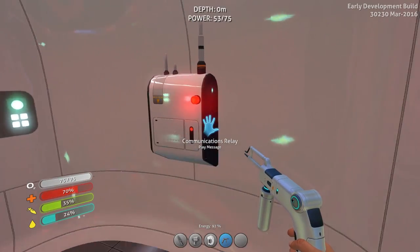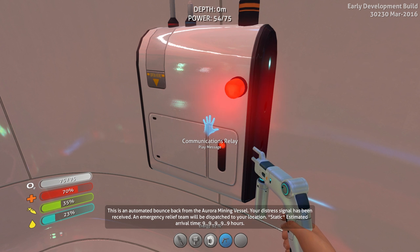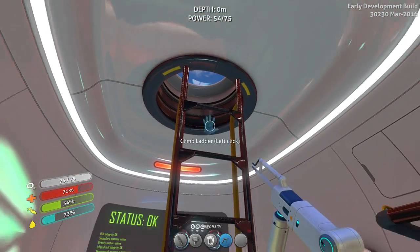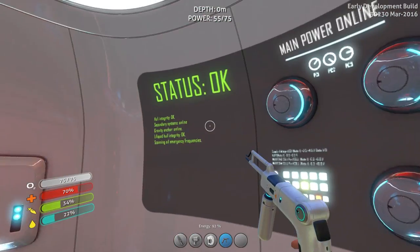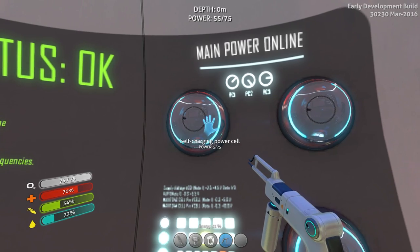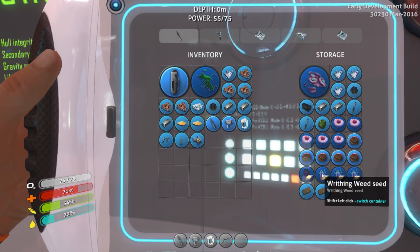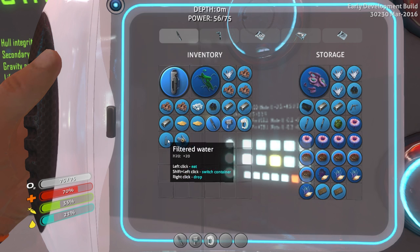I want to fix - a new message has arrived. Playing message: 'This is an automated bounce back from the Aurora mining vessel. Your distress signal has been received. An emergency relief team will be dispatched to your location. The estimated arrival time: nine, nine, nine, nine, nine hours.' Hmm - that seems like that's probably not going to happen. Hold integrity okay, secondary systems online, gravity anchor online, life body integrity okay, scanning all emergency frequencies, self-charging power cells are self-charging. So that's a thing we have now. I want to put the welder away since we apparently don't need it right now.